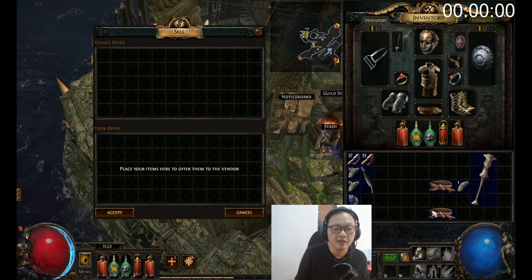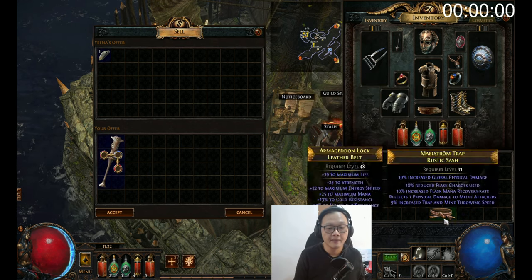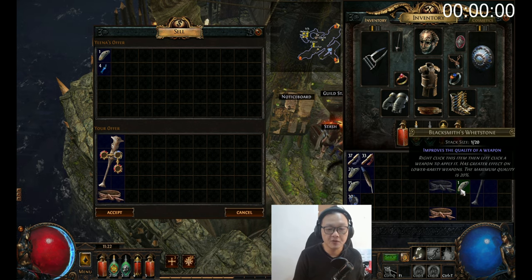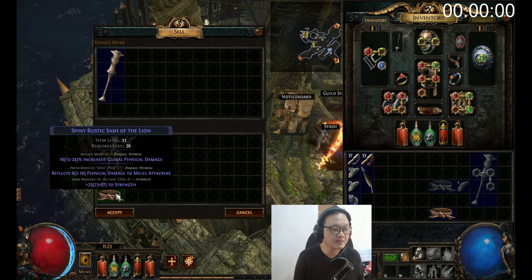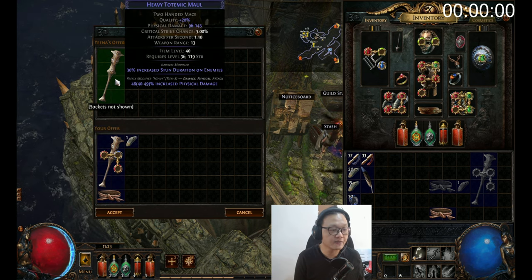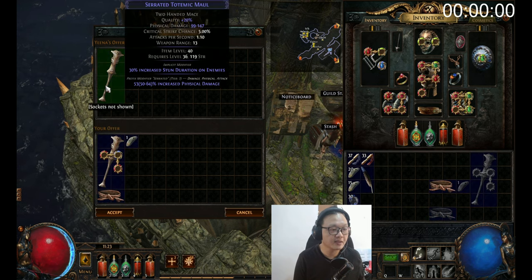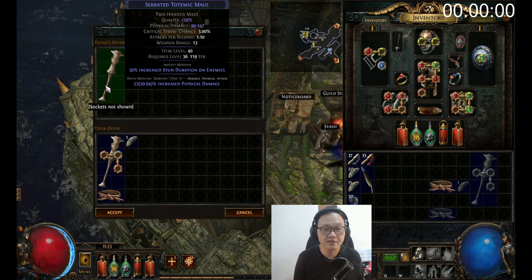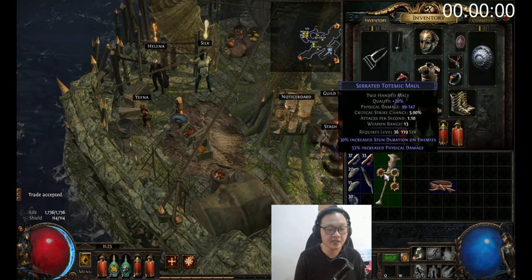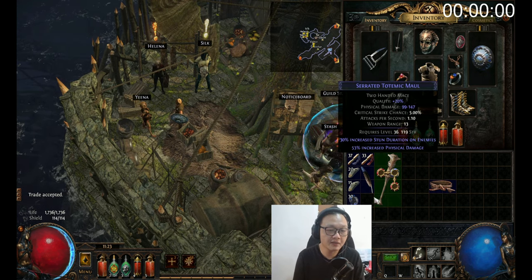Here's the vendor recipe I want to share: any weapon with a Rustic Sash and one Blacksmith's Whetstone. If the belt is magic rarity, you get Tier 8 increased physical damage. If you sell with a rare belt, you get Tier 7 increased physical damage. After that you can craft attack speed on it, or just augment it with a random modifier.